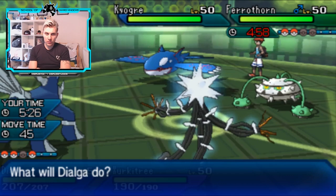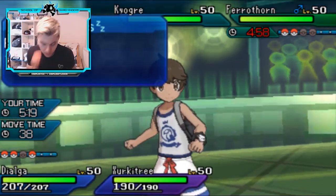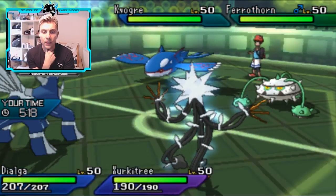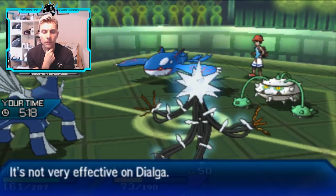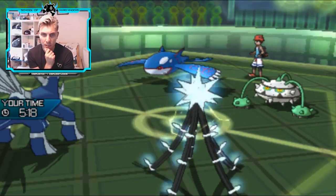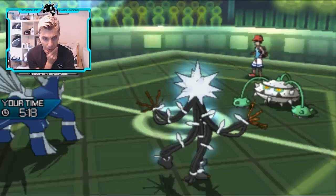We don't even need the Trick Room here - we can just Earth Power. There's no way Zeraora goes down to a scarf Water Spout out of the rain. We can just Thunderbolt the Kyogre and take it down, then Incineroar can come back in. We don't need the Trick Room now. There's the Water Spout and the Earth Power into Ferrothorn for decent chip. Thunderbolt - bye bye Kyogre! Zeraora putting in a massive amount of work, getting another Beast Boost up into plus five.